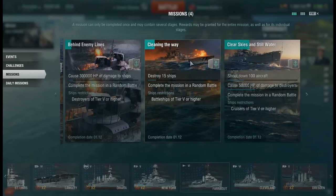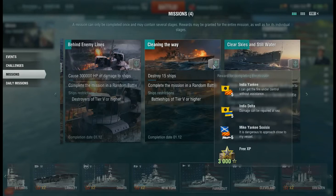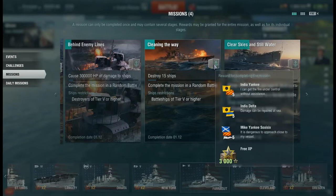Then there's this one: in battleships, you need to destroy 15 ships — pretty easy. You get 3,000 free XP, 5 Mike Yankee flags, 5 India Delta flags, and 5 India Yankee flags.